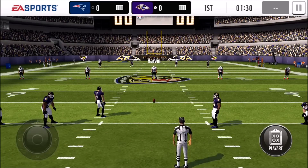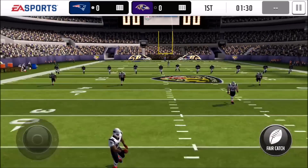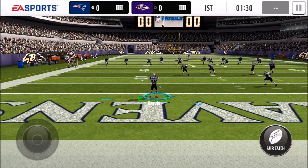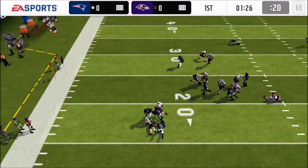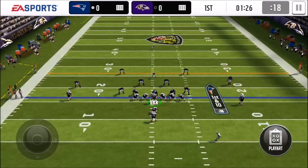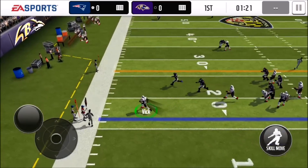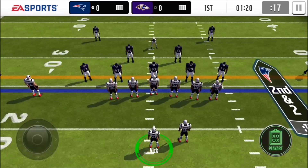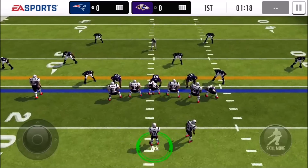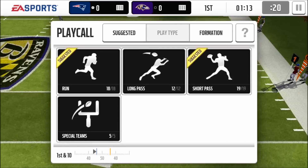We're playing the Baltimore Ravens and they're kicking to us, so offense is on the field first. Let's review the three new Easter players — Shannon Sharp, Rod Woodson, and Orlando Pace. Starting with Orlando, I really like his addition to the team. When I have him on the field I don't get sacked as much; he has really great blocking stats and that ratio has been dramatically reduced. Really great to have him.